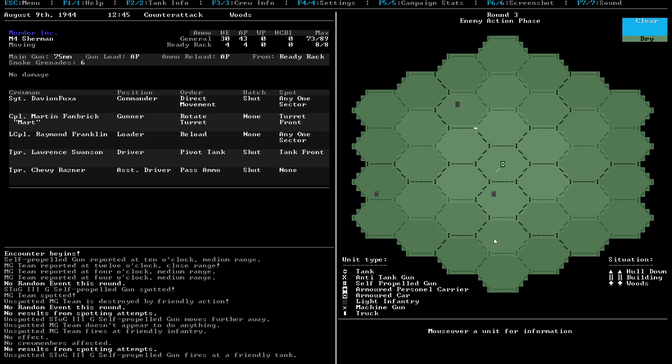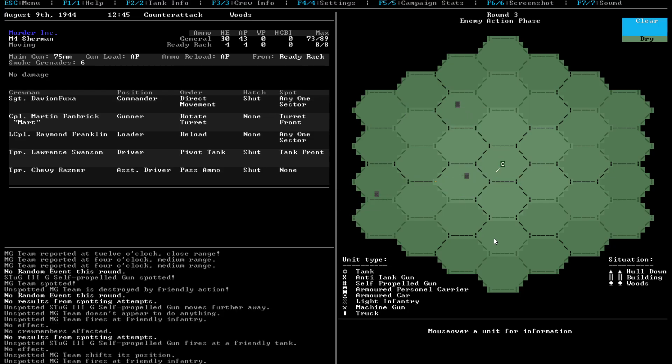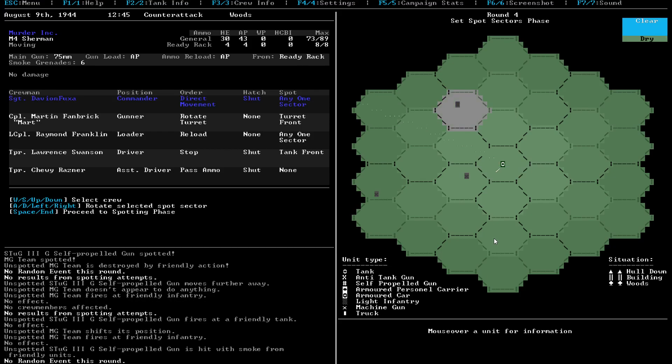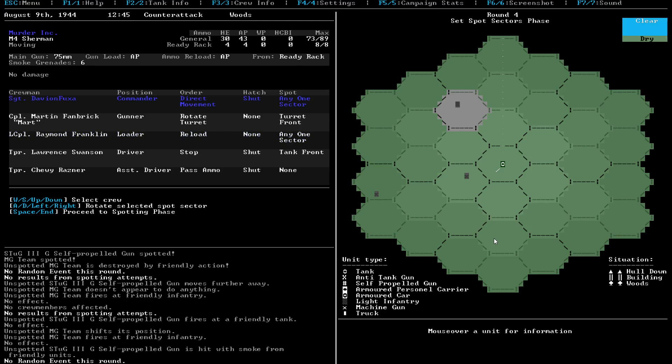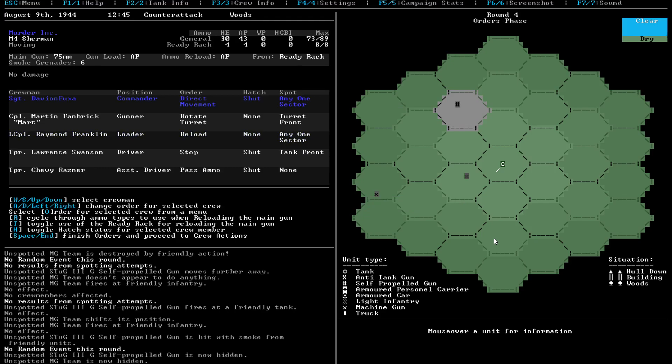He fires at our friendly tank - no effect. He shifts position. He fires at our friendly infantry - no effect. Let's just direct movement again. We're going to spy on this guy, so that's fine. Apparently those guys are hiding from us - not great, but oh well. That's fine.